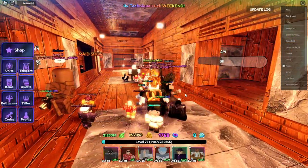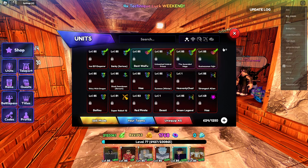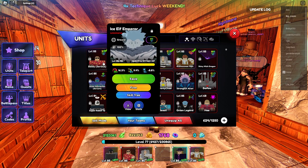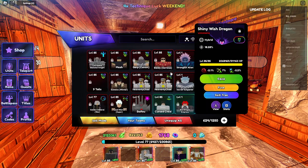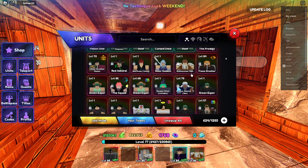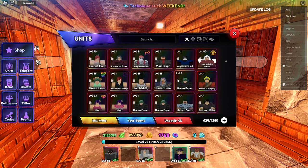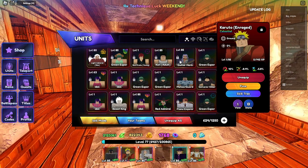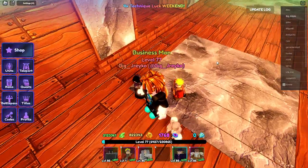Cool, all right so we take Naruto and we're gonna equip him. We have to delete some units — we have too many. Let's equip Naruto... where's fire head... off brand Naruto, there we go. All right, so there he is, he's chilling.